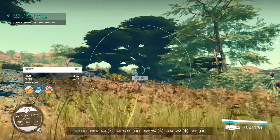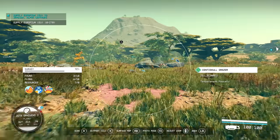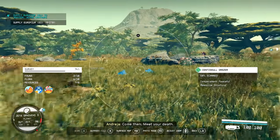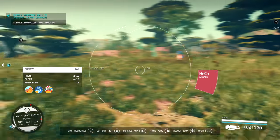Some plants and animals are tricky to find or simply spawn less frequently than others. I'd suggest having your scanner up quite often as you can spot flora and fauna highlighted in blue from a mile off.